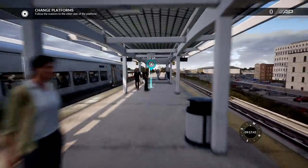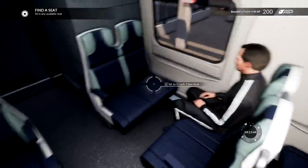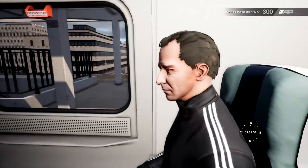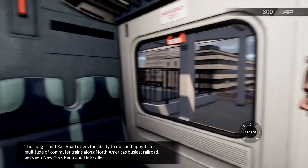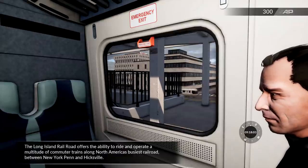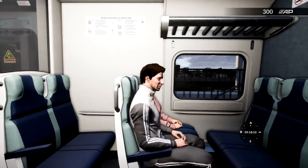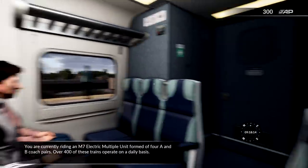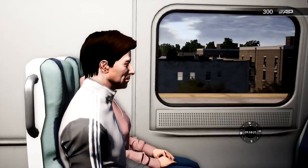Are we going to actually be driving this? Yes, here we are — in we get. Oh no, we're not going to be driving it. Let's sit next to this dude with his tracksuit. What do we do now? The doors are closing. We are currently riding an M7 electric multiple unit formed of four A and B coach pairs. Over 400 of these trains operate on a daily basis. I think I've got to do this tutorial in order to actually end up driving this thing.